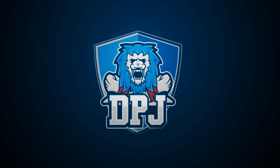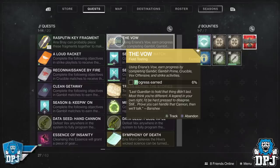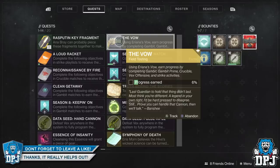Today guys, I bring you what in my opinion is the quickest way to progress through the Arianna's Val quest stage to get the catalyst, and while you're doing this you earn great XP too. How's it going guys, my name is DPJ and I'd like to thank you for stopping by. If you do enjoy it, leaving a like truly helps out and subscribe if you want more Destiny 2 videos.